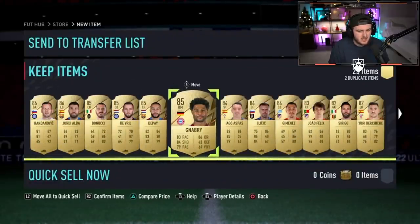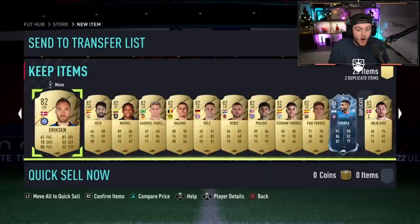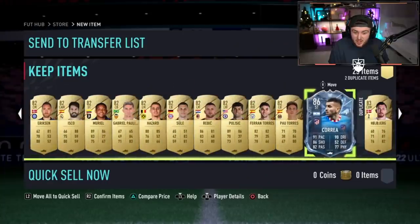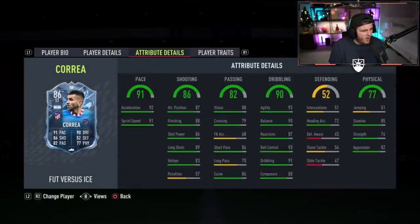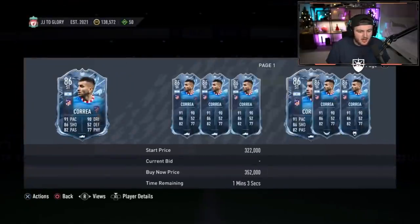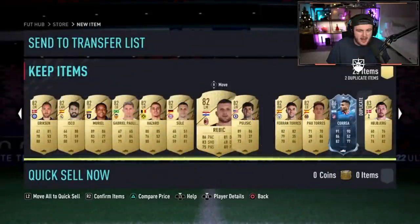Two 86s, four 85s, 84s in there as well. Saved by Correa - what a card that is. That card looks absolutely phenomenal. What is he worth on the transfer market? 245k. Wow. Saved by Correa, literally at the end of the pack.